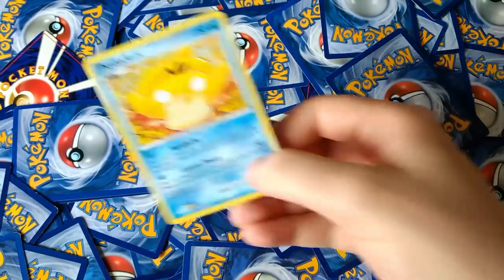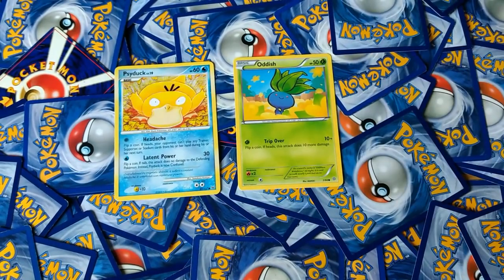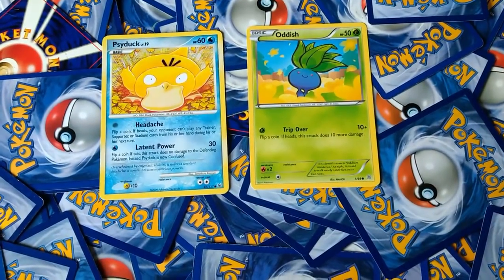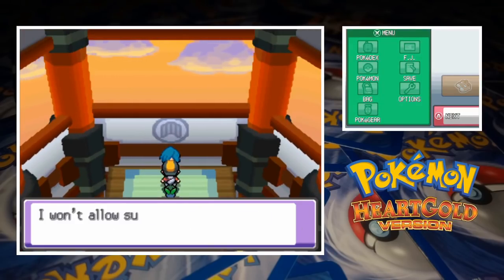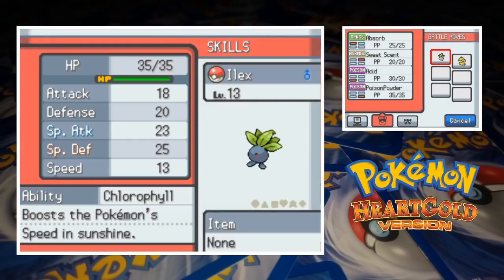We need to head back to the lab but after that our next destination is the Violet City Gym. We're going to need a team of two for the battle with Faulkner and it looks like we'll be using Psyduck and Oddish. The point is we don't have a great team so we're going to need a bit of luck here. For the Violet City Gym Battle, Ilex the Oddish is at level 13 with the moves Absorb, Sweet Scent, Acid and Poison Powder.